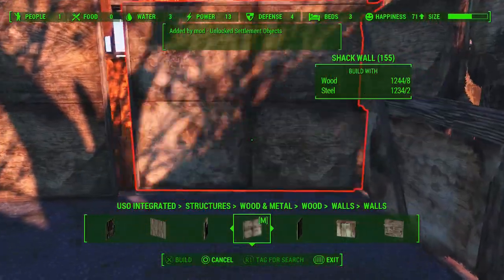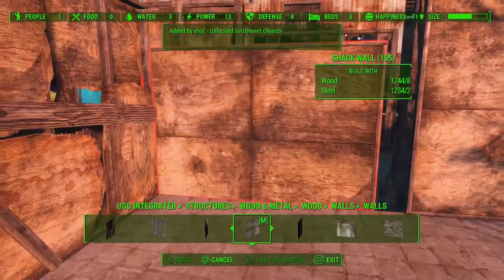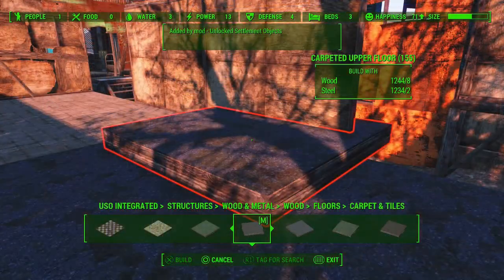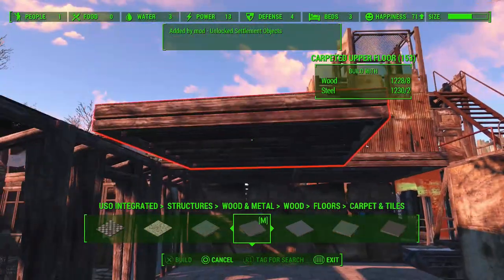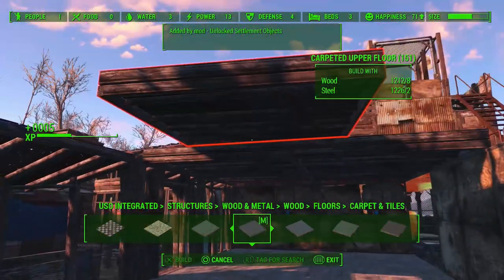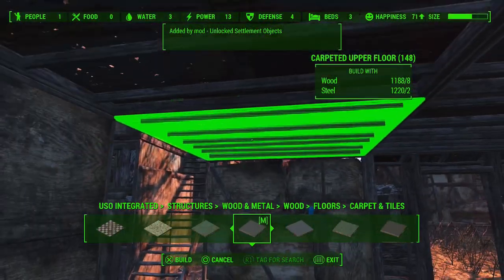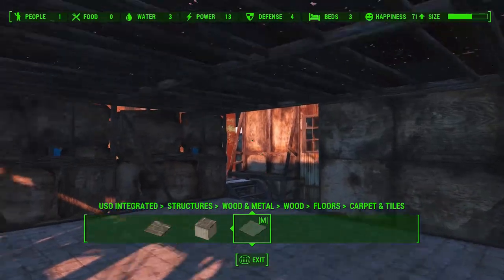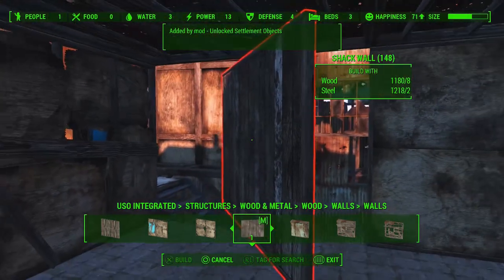I end up using a group select to get wall pieces in there in just a little bit, which we'll take a look at when I actually get to that stage. I did think that possibly putting the upper floor on at this stage might give it something to snap to, but no joy unfortunately. However, we're going to do it eventually anyway, so it's not exactly a problem — it makes it easier for me to see what I'm doing when I line things up.